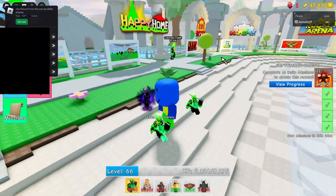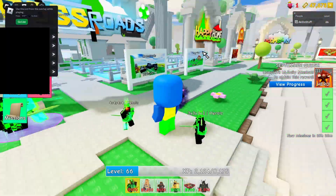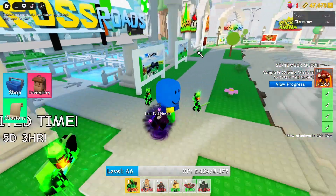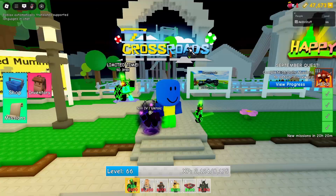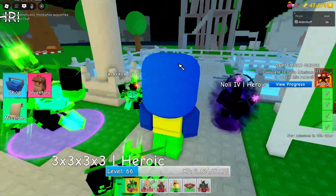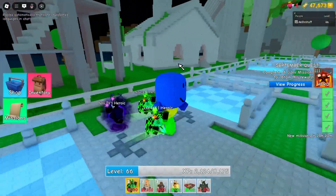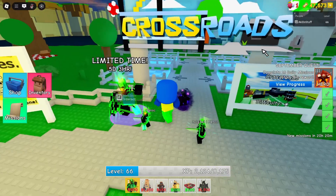After you turn on or adjust those settings, you can go into any map you want to grind in. I recommend Crossroads, but it doesn't really matter since you'll be getting the same results depending on your playstyle. Crossroads is actually really easy to grind on with the macro because the macro is good, but it isn't perfect and can have some inconsistencies.